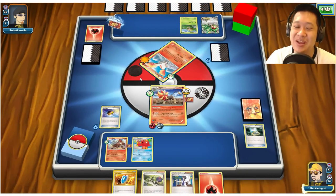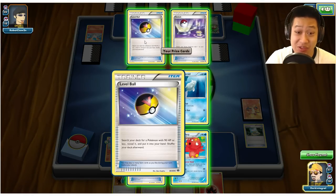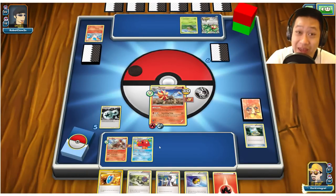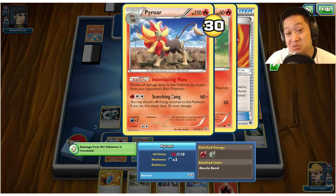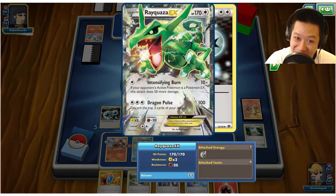I can set up another Pyroar line — Octillery's card is right there, so that'll be the next prize card. We pull another Pyroar and an Entei. We can already Blacksmith. We have momentum. None of his basic Pokémon will be able to get through Pyroar's ability — unless he's got a Hex Maniac or something like that.